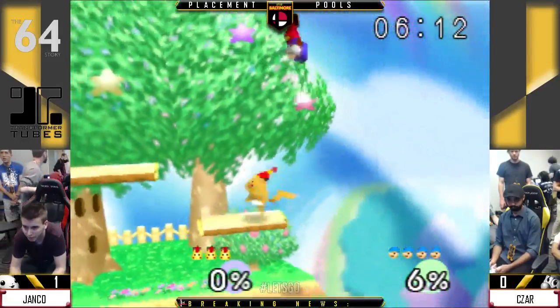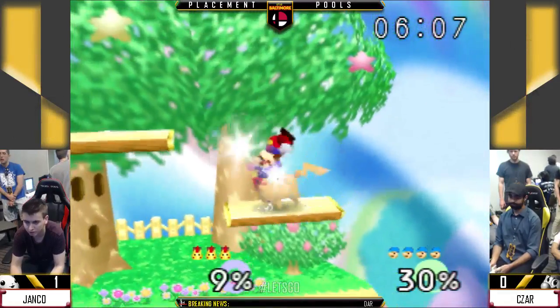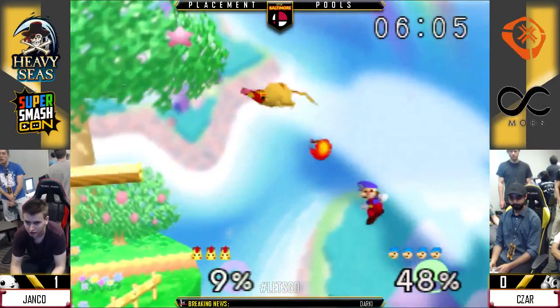It's not quite Falcon or Pikachu up air, but you know — Pika's is crazy because it's disjointed. Falcon's is crazy because of the range. Like, no matter where they're at, it's gonna hit them.